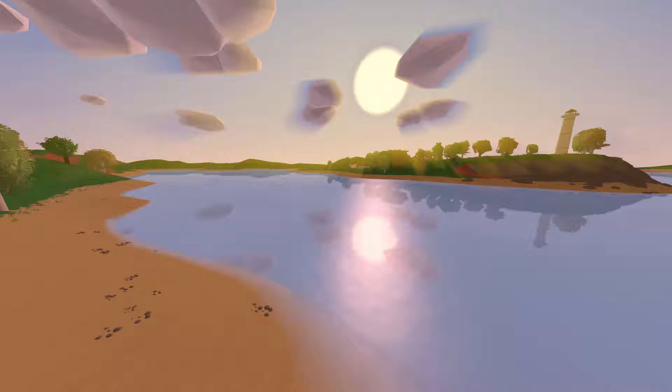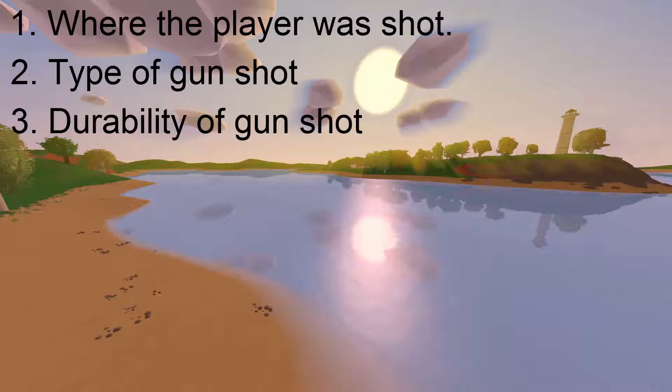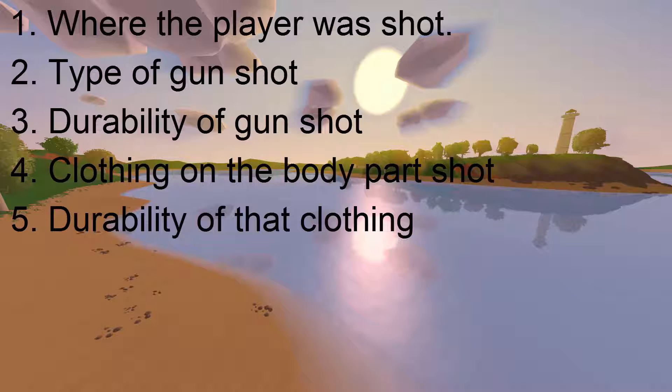There are five factors that influence the damage that a gun deals to a player: where the player was shot, type of gun used, durability of gun used, the clothing worn on the shot body part, and the durability of that clothing on that shot body part. Keeping in mind these five factors, we can then grasp an entire understanding of how damage works.